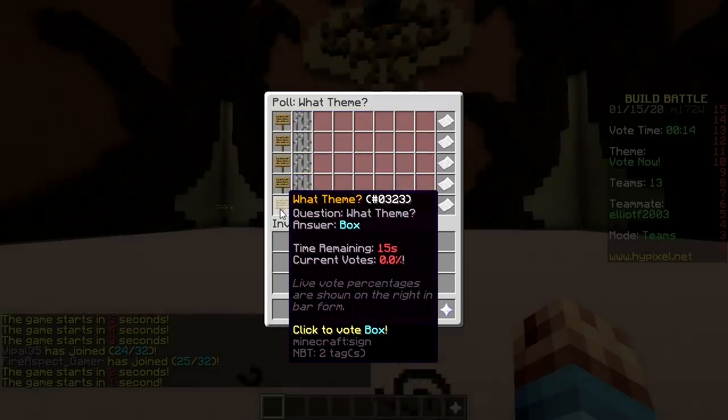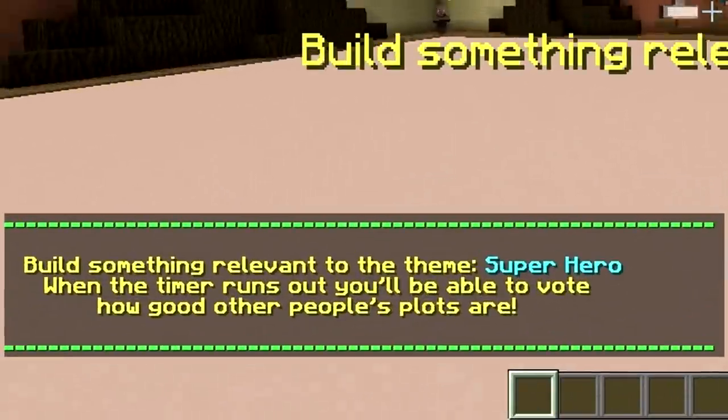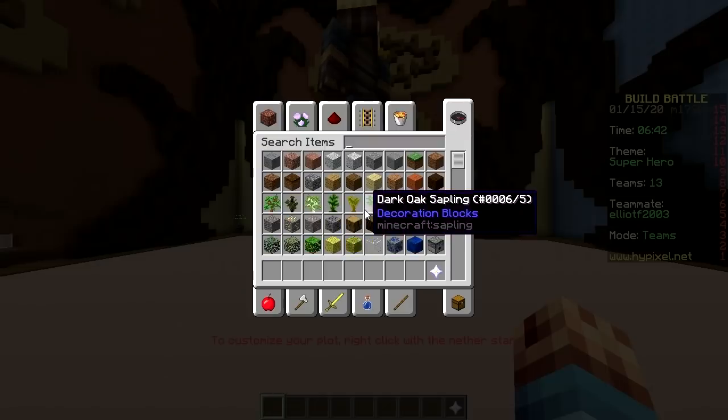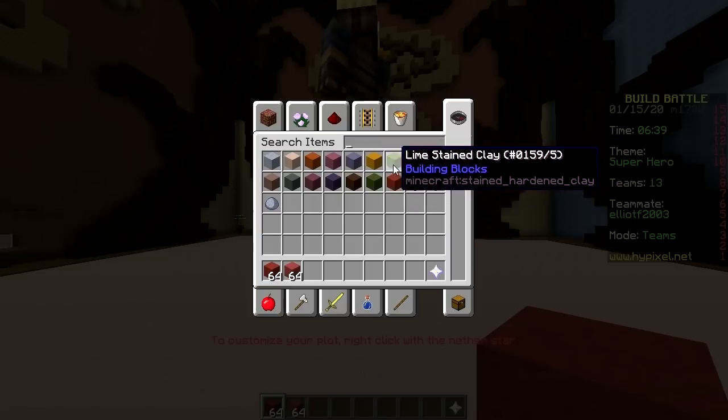Superhero test, nail painting box. Superhero is taking the popular vote, so we are a hero. Let's first just grab the blocks and see what we can use — red, pink, red, pink, green, lime.